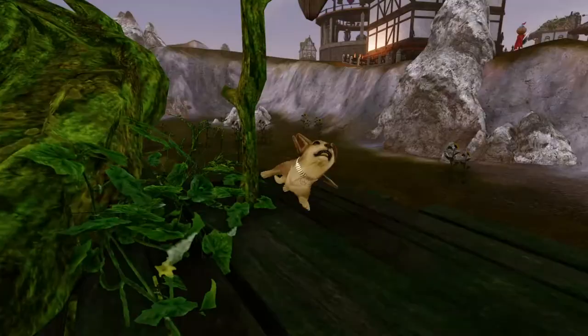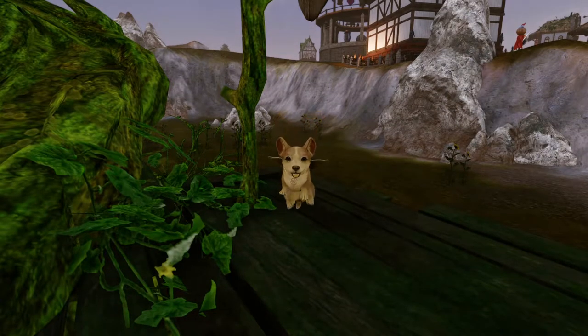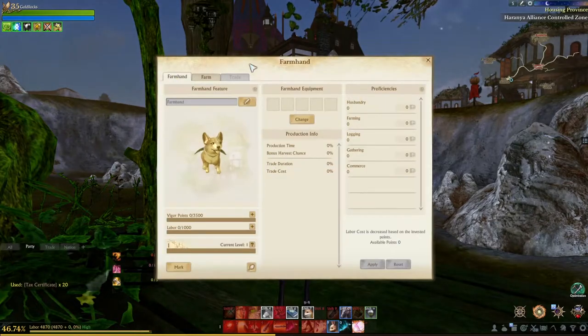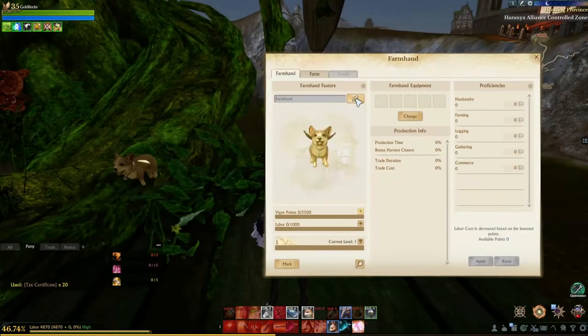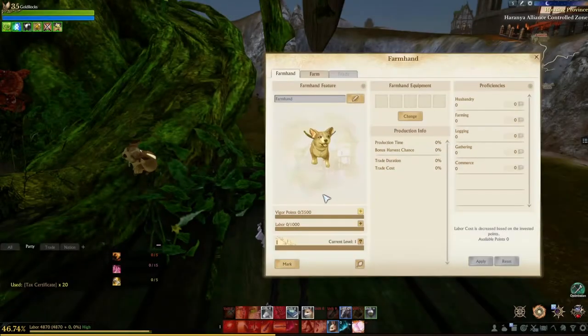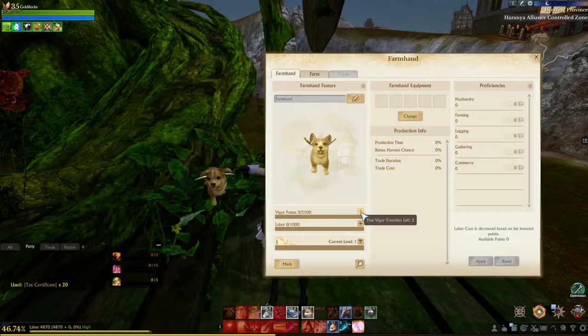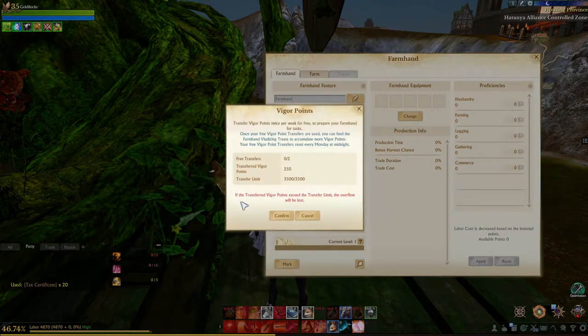This is the default farmhand that you will get upon activating it. To access the farmhand menu, you'll need to be on your house plot and press Shift+H. You can change the farmhand's name, and you can see there's a little bit of a system here — the farmhand takes vigor points.